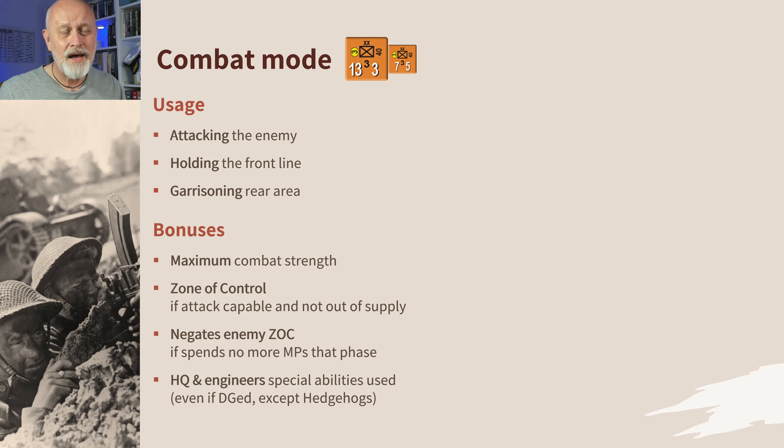They can use those special abilities even when disorganized, with the exception of building hedgehogs. You enter and exit combat mode in the movement phase. You can be in combat mode orientation and be in reserve mode, exploitation mode, or disorganized mode.